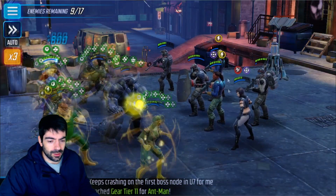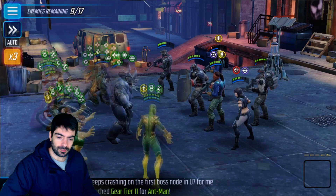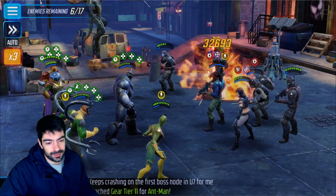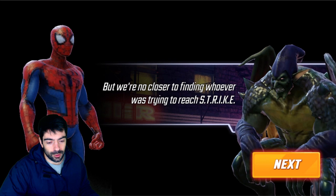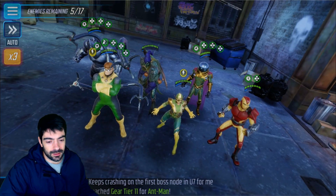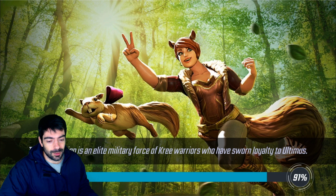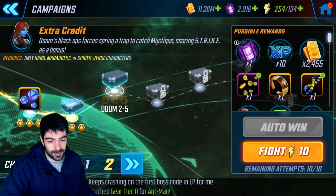In terms of priorities: first the Merc Riot Guard tank, then X-23, then the Merc Sniper or Killmonger. Lady Electro applies offense down to everyone, which gives a lot of sustain. You can get slow and turn rewind with Vulture, and Shocker does more damage. You really want Green Goblin around. You could also mix in Symbiote Spider-Man with Green Goblin if you don't have the full Symbiote team — he can also dispel enemies.